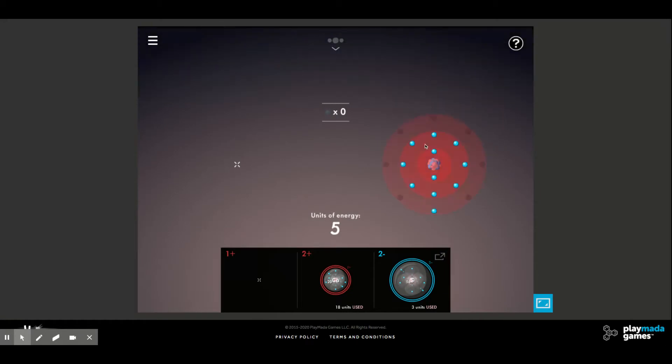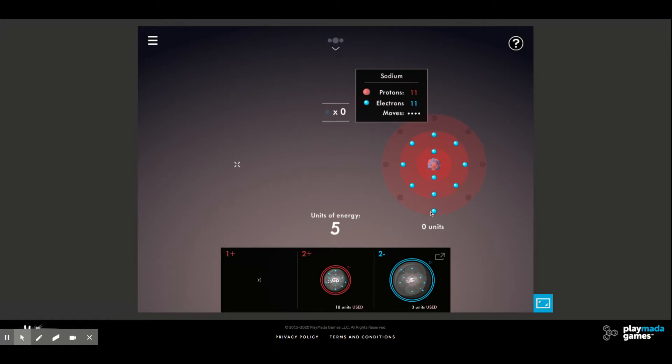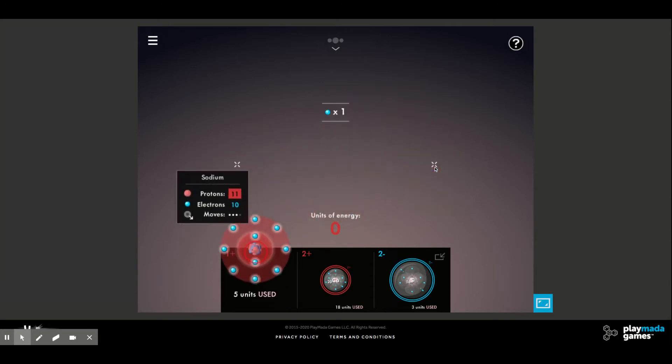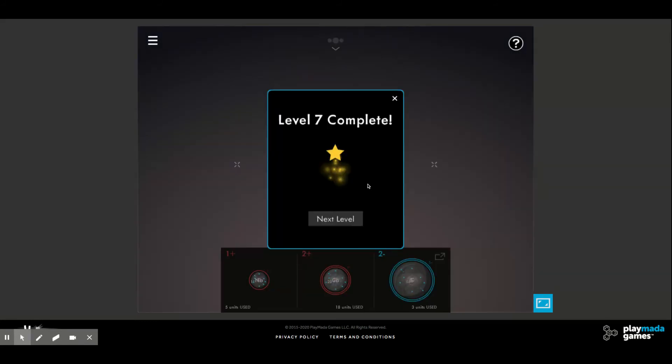Now all we need to do is get our positive one. Between beryllium and sodium — beryllium needs to lose two electrons to have a full valence shell, so that ends up being positive two. By process of elimination that leaves us with sodium. If we remove sodium's one valence electron it's going to have eight in its next shell. We take this electron off: 11 protons, 10 electrons, one more proton than electrons — positive one. We put that over here, and the level is now complete.